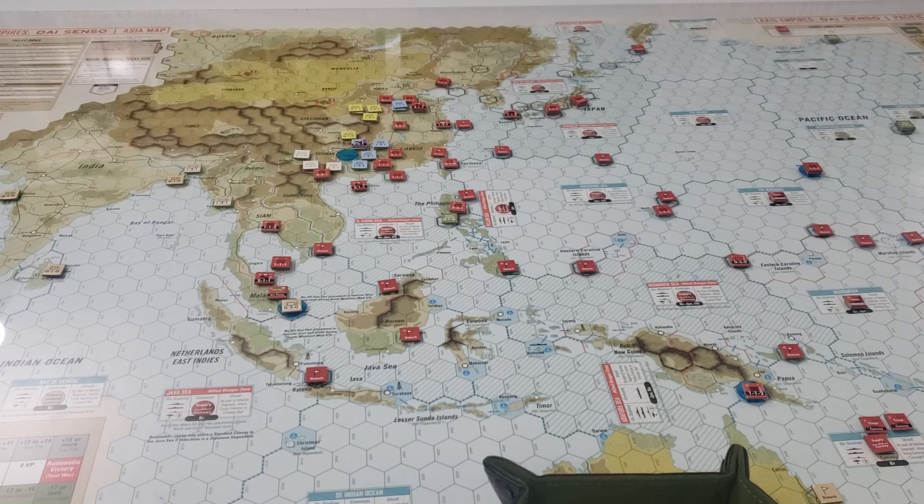We could attack Manila, which would help seal the deal — but we're going to do that anyway. More importantly, I don't want the allies to protect Singapore with an air unit. So we go with the second option: the only support marker of true value to the allies gets moved to the delay box, costing us one axis air force as well. Two air forces now going to the delay box — great pick.